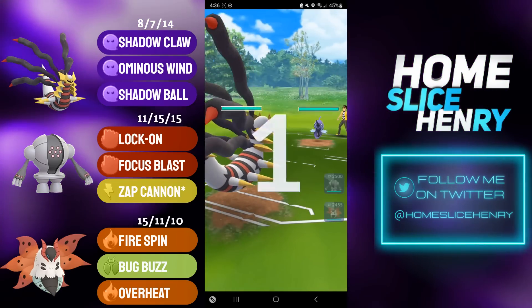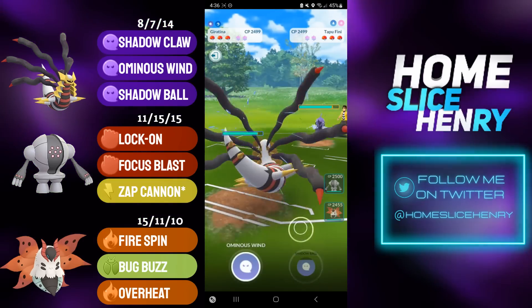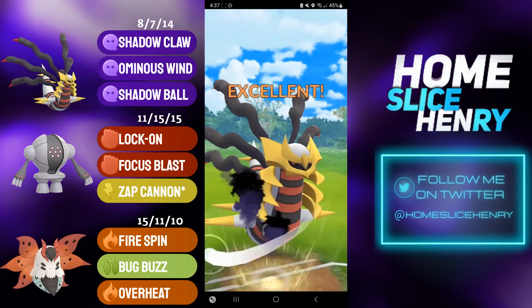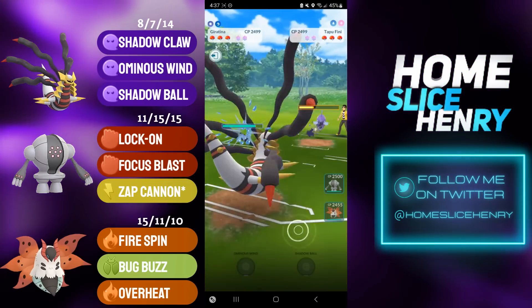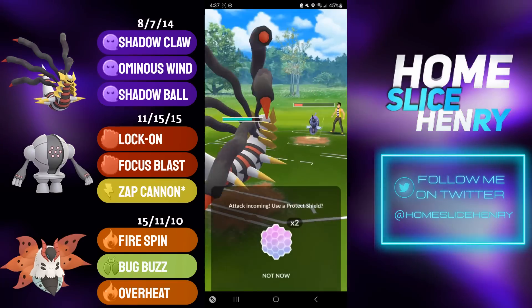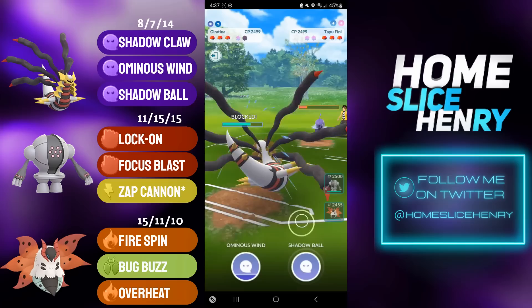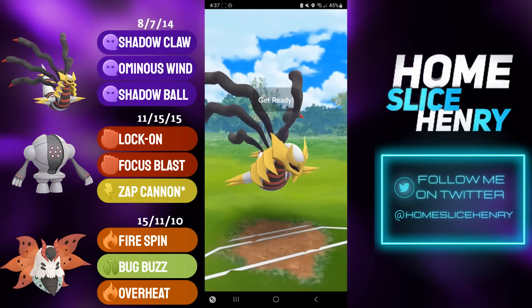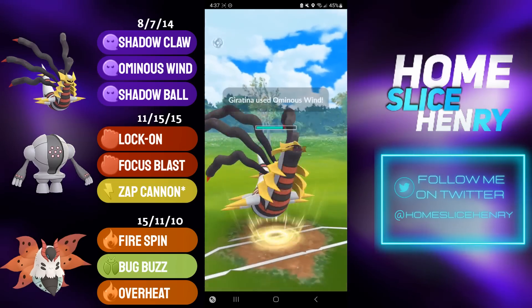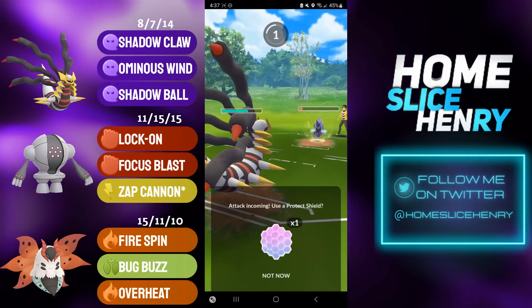Moving into the next match, leading Giratina Origin into Tapu Fini. This is a pretty interesting matchup, as Giratina is able to outpace Fini and deal a lot more fast-move pressure. But Fini, of course, has the ability to land that super effective Moonblast that absolutely shreds Giratina Origin. They have overfarmed a massive amount of energy here. I decide to commit the shield, and I get baited with a Surf — absolutely terrible. I'm going to look to overfarm and fire off the Ominous Wind; Ominous Wind will be lethal from this health range. Opponent is going to shield, and now I have to make a decision — are they going to double bait?